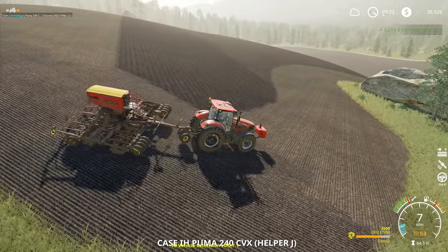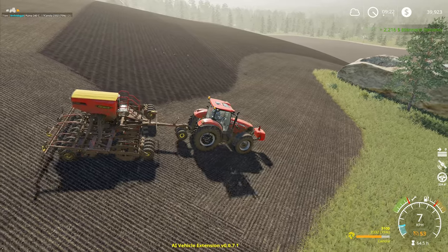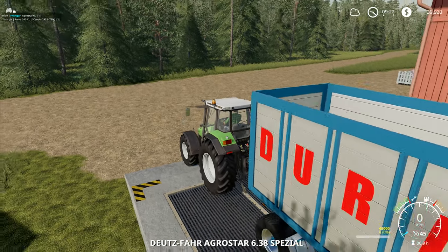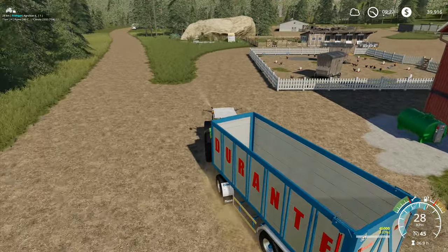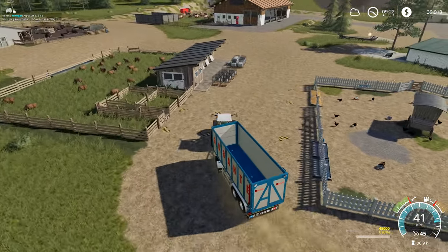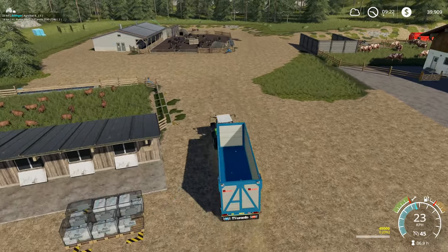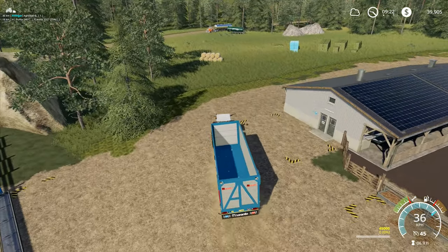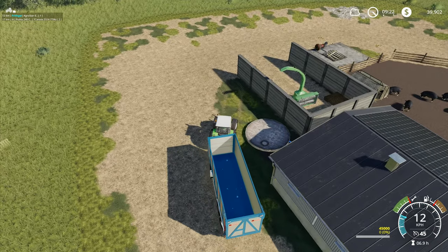This one has now gone all the way up to the other end of the field and turned around correctly and now come back down again. So he's doing everything that we want him to do, which is good. Fire you up again and let's go and get another load. It's not going to be a full load for this last little bit — there'll be some, but not a full load. I can't remember now if I spread fertilizer on that field over there before or after I did the drilling on that field. I think I did it before, but I don't actually remember. So we're going to need to go over to that field and check.